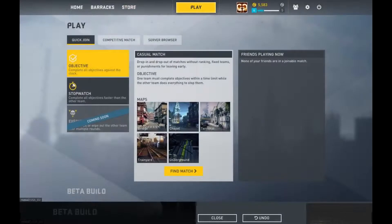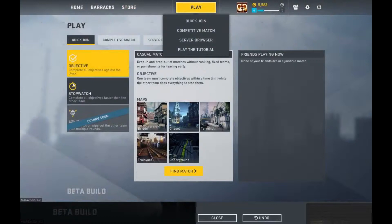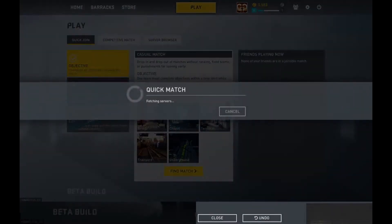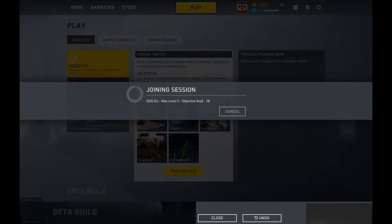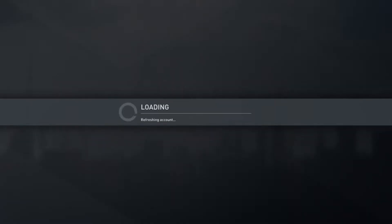Quick join — let's find a match. There are only two modes: objective and stopwatch. Objectives — complete the objectives against the clock. Stopwatch — complete them better than your opponent. Each game you're allowed to take three of your mercs in. The heavier mercs can't do wall jumping; the lighter mercs apparently can. You can sprint, kill things, revive your allies, or shoot downed players and make them permanently dead.